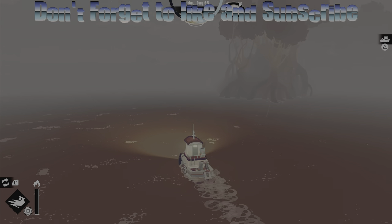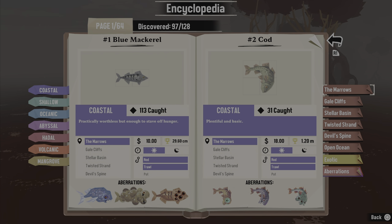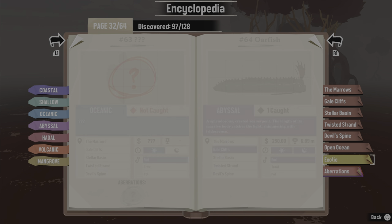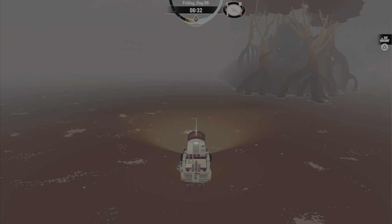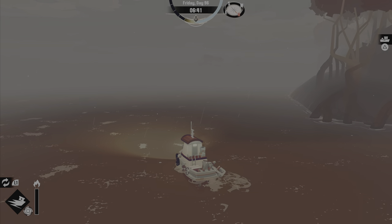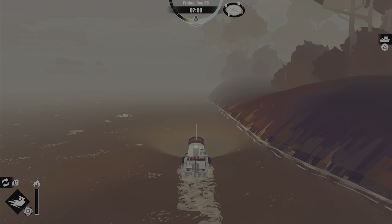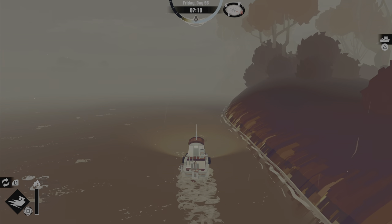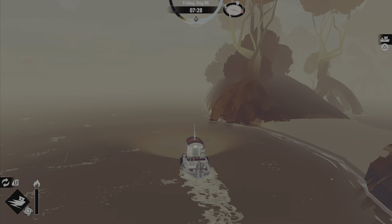Hey guys, to get the Goliath Tiger Fish, you're gonna want to go straight as soon as you leave the dock. You're gonna need explosives to get to him. I've already caught him, but I'll show you the area where he's at.